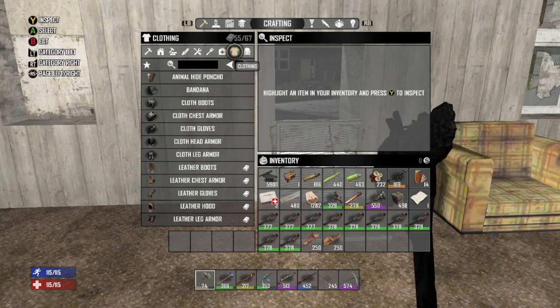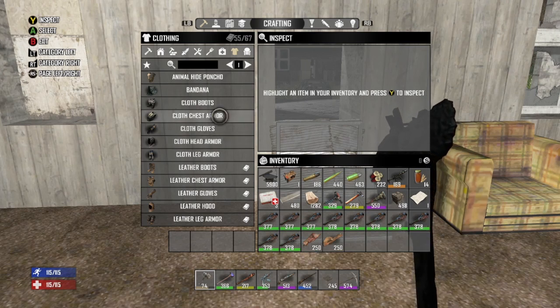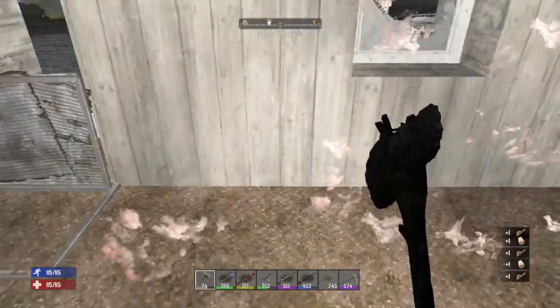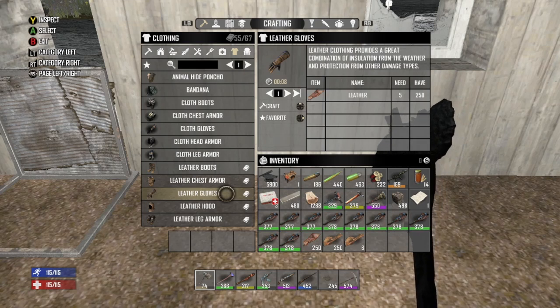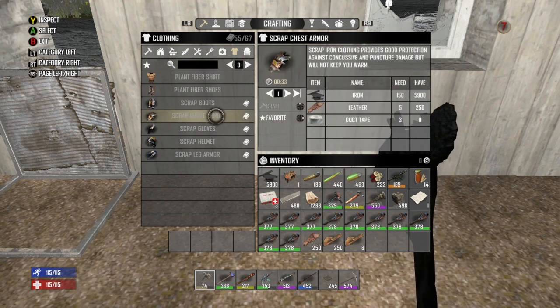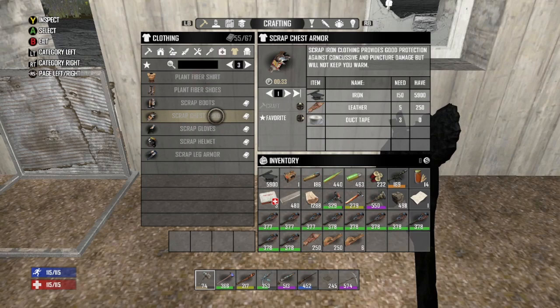My next tip: day one, you can usually start making cloth armor — cloth leg armor, cloth head armor, cloth chest armor. The chest armor takes eight pieces of cloth, which you can get from hacking a couch. Once you get schematics, I highly recommend making leather chest armor and leather gloves — they give you a little protection and good mobility. You can also make scrap iron gloves and scrap chest armor; these are really good too, though they take some duct tape. Keep an eye on your armor and make it super early — it helps with getting stunned by zombies.